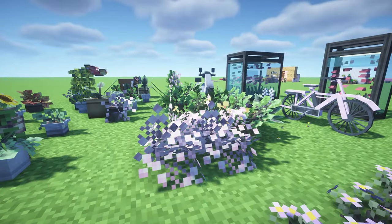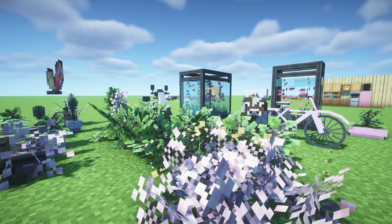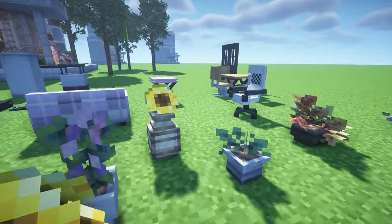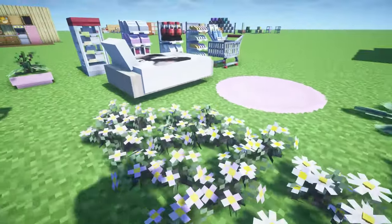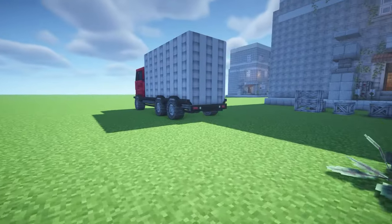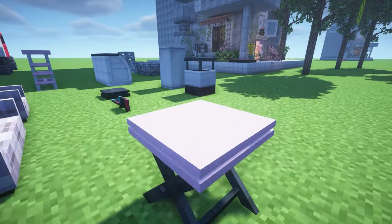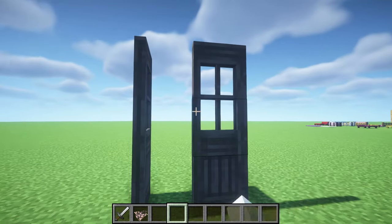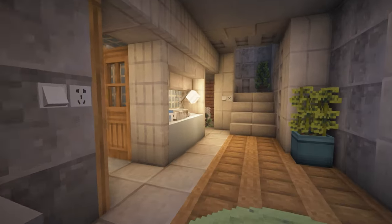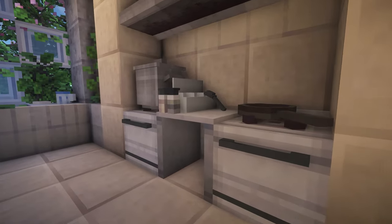This next one is a really big mod called Yushia Townscape. It does have a resource pack you can use with it. It adds so many cool items — look at all these plants, different types of grass, flowers, beds, shop shelves, trolleys, trucks, a sleeping cat, chairs, tables, literally everything you need, and giant townscape-style doors.